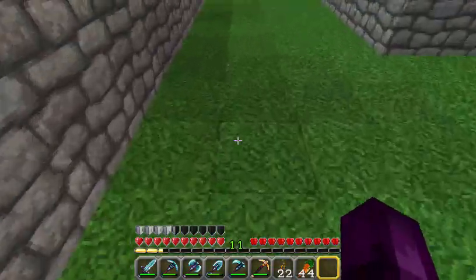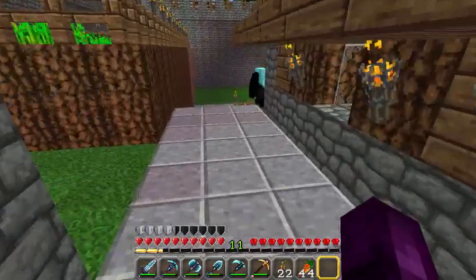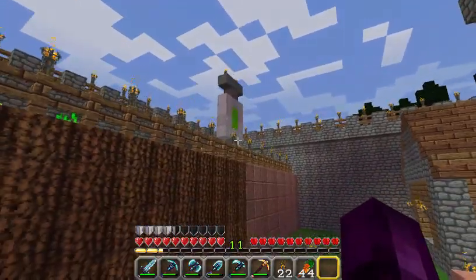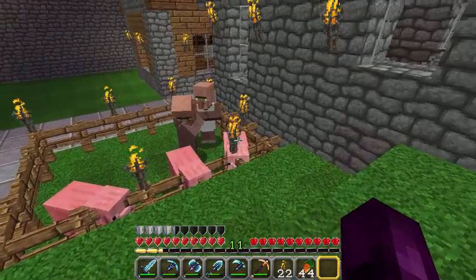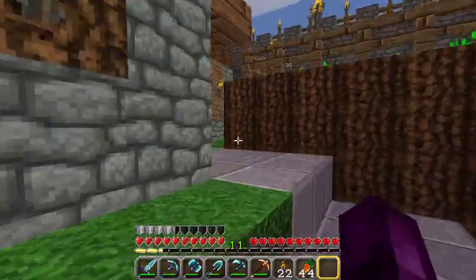Hello everybody, and welcome back to Journey to the End of the World. In the last episode, we found this village and we called it Village Z. As you can see over there, the marker for this town — Nightmare Moon, don't go into the pig pen — the village has already gone into the pig pen because I think they're pigs. The marker of this town is the Z-Virus.